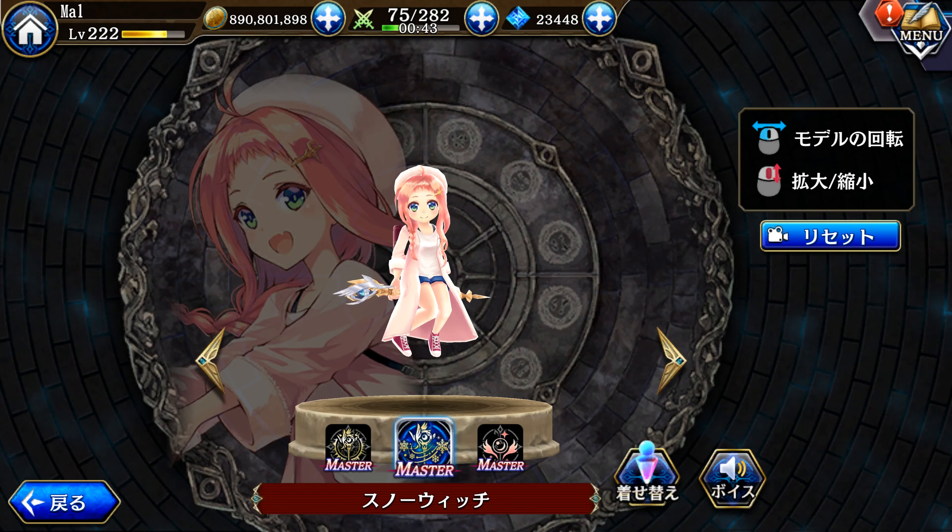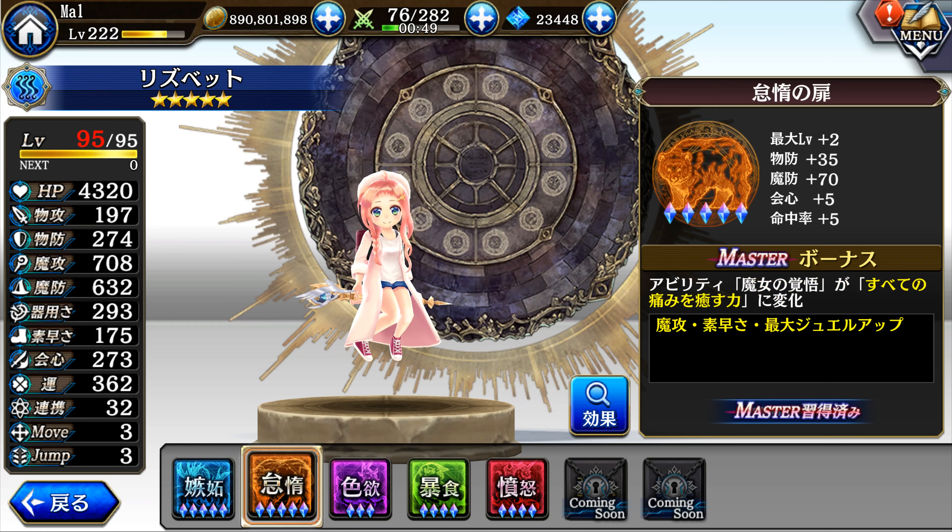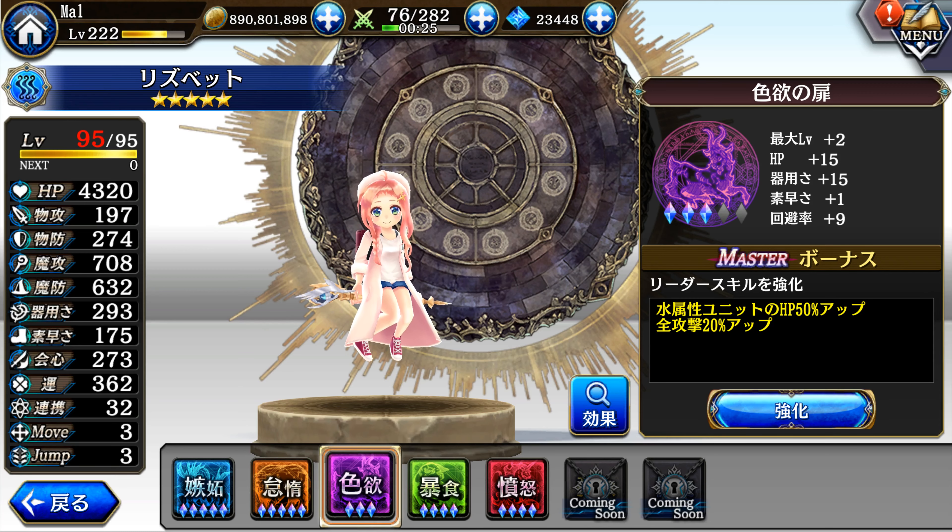Let's take a quick peek at her Kaigan. Liz did not get Kaigan for the longest time — I think she might have been the last one to get it. Her Gate 1 is for HP and brawl stats. Gate 2 gives her 25 magic attack, 30 max jewels passive, and an additional 15 agility, which is a big deal. My Elizabeth's speed is now at 175, a far cry from the 100-ish she had before.